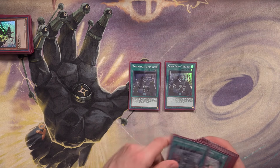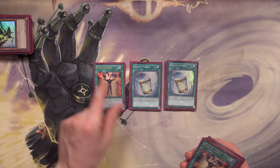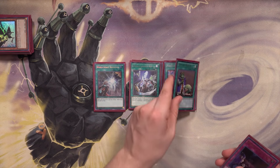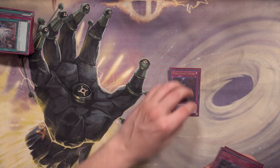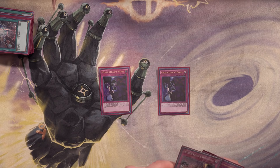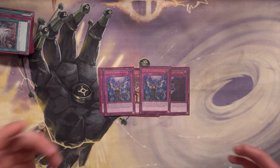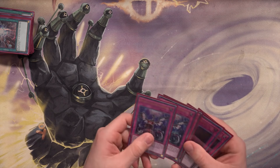For spells we have three copies of World Legacy's Memory, two copies of Instant Fusion, two copies of Mind Control, two copies of Pinpoint Landing, one World Legacy Succession, one World Legacy Key, and one Upstart Goblin. Then for traps, we have two copies of World Legacy Secret — the best trap card in the entire deck — one World Legacy Whispers, and two copies of Infinite Impermanence. That rounds out the main deck profile.